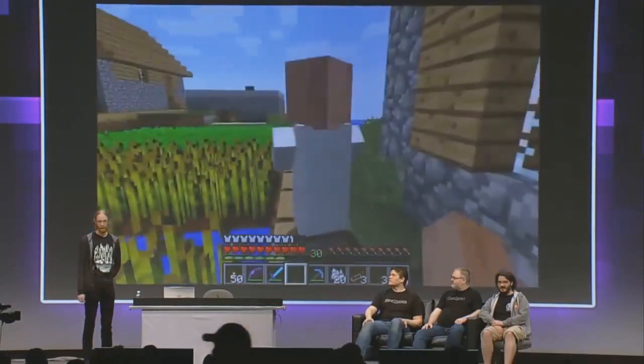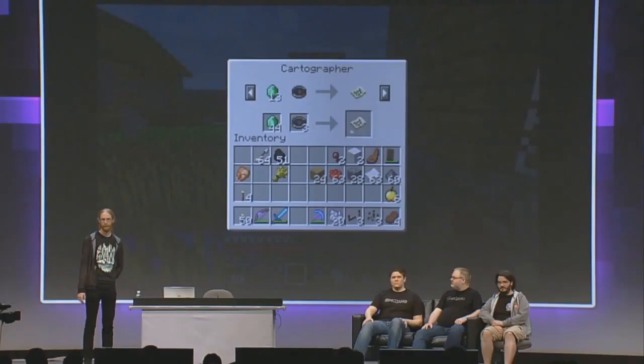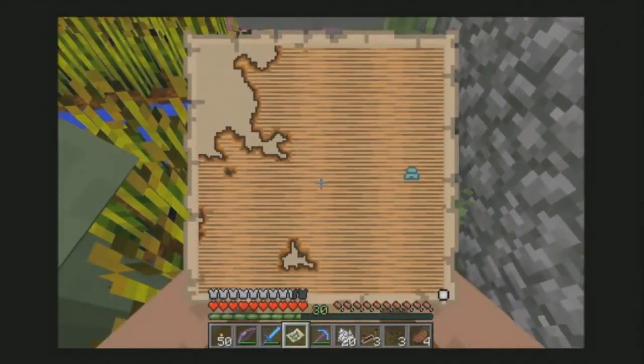The librarian profession now has a cartographer career and it will buy and sell map-related items. The two new items are the ocean exploration map and the woodland exploration map, and I will show you what the woodland exploration map is a little bit later.